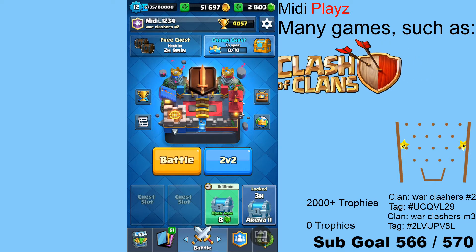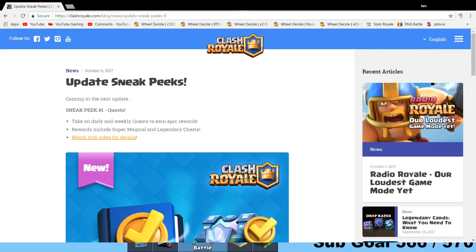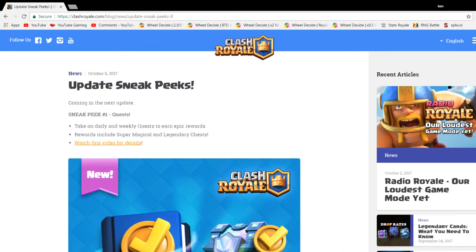I'm going to turn on the window capture so you guys can see the sneak peeks. Sneak peek number one is quests. Take on daily and weekly quests to earn epic rewards — rewards include super magical and legendary chests.